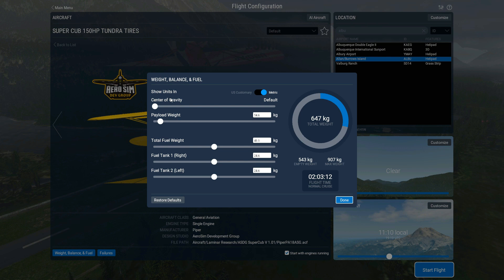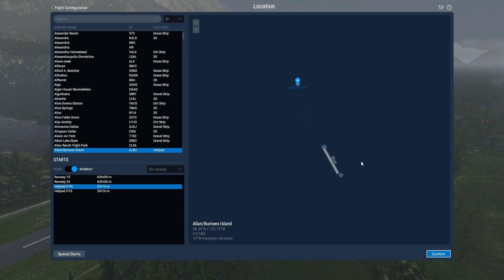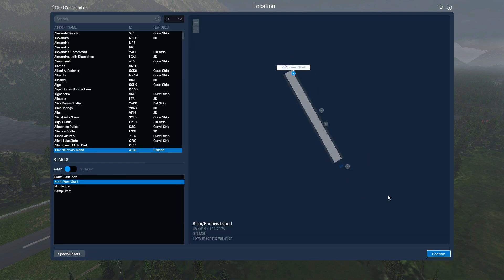Anything we should check out in weight and balance? We'll add a bit more weight than that. Half fuel is probably going to be fine — we'll have two hours of flight. Weather will just be clear for now; first time flying it, I want to take it a bit easy. I think we'll spawn up at the northwestern start.